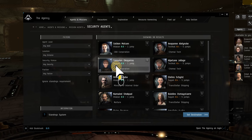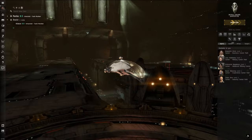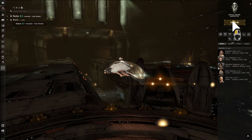Select an agent that interests you and click Set Destination. Then undock and make your way to meet your new agent.